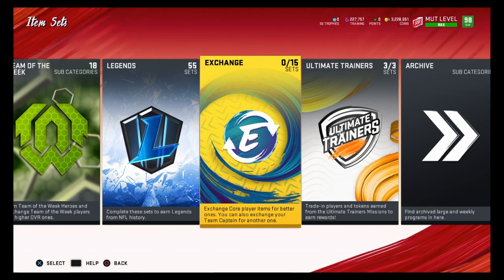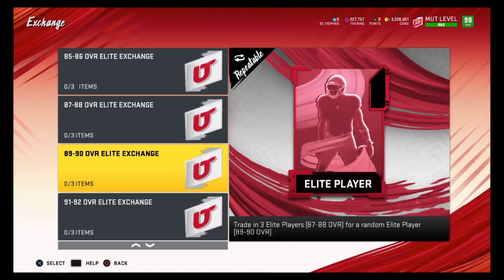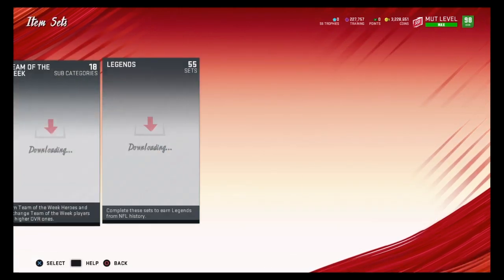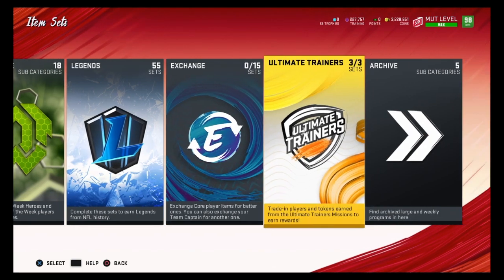With your 87 or 88 overalls, check how much they're going for first. If they go for over 5,000 coins, sell them on the auction house. If they go for below 5,000 coins, put them into the 89-90 overall elite exchange set. You can pull expensive 90 overalls — some ultimate legends go for 20,000 to 30,000 coins, and three 87 overalls only cost about 6,000 coins. I recommend doing this because you could pull Lawrence Taylor, Rob Gronkowski, and many other valuable ultimate legends.